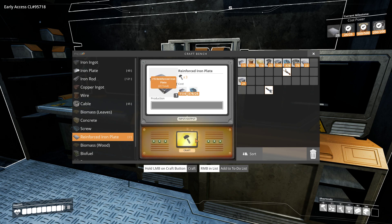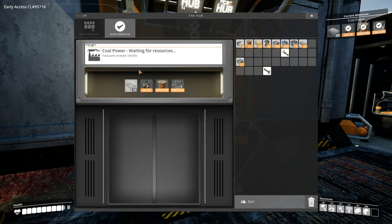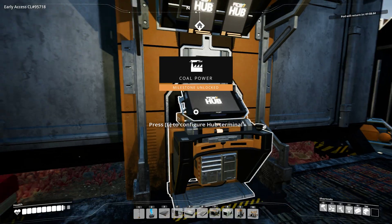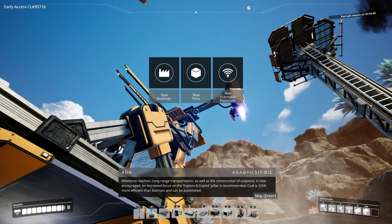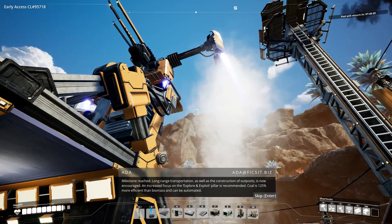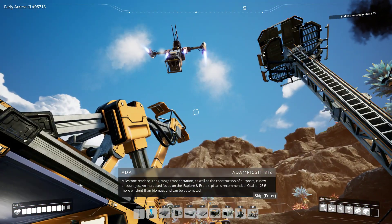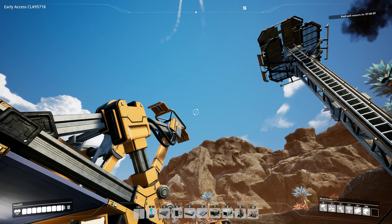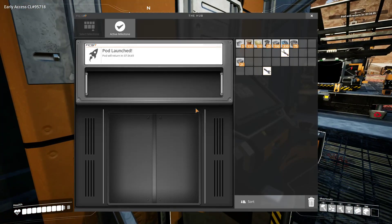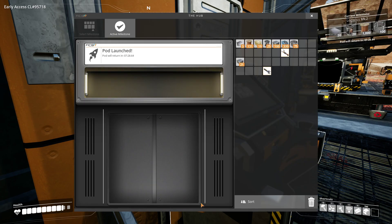Now we should be short on iron plates - oh we're at 25 apparently, you don't say! In which case we will just hit the launch. Milestone unlocked! Transportation as well as the construction of outposts is now encouraged. An increased focus on the explore and exploit pillar is recommended. Coal is 125% more efficient than biomass and can be automated. Ah, so that's the catch-22. Fair enough.